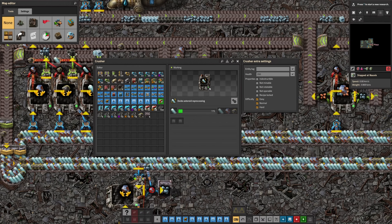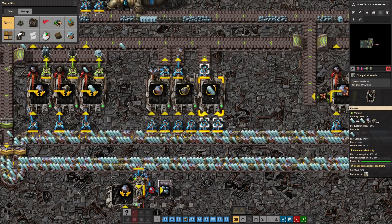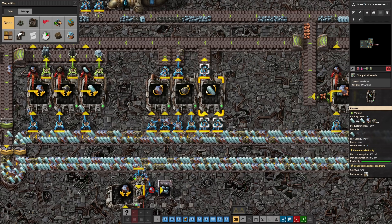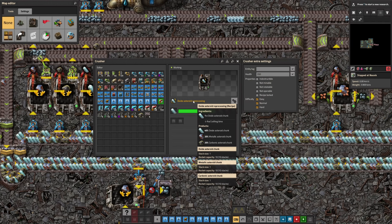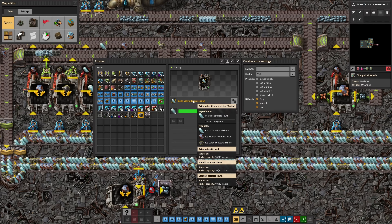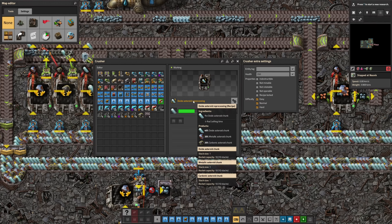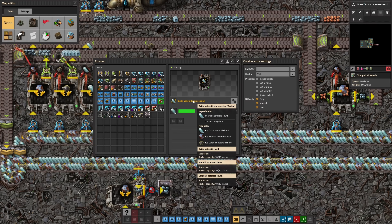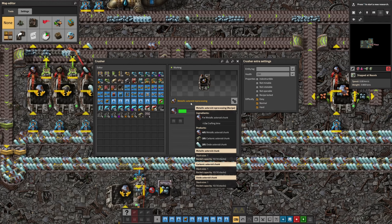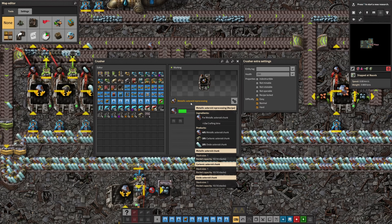After we finish at Vulcanus, we get access to the asteroid rerolling process. The asteroid rerolling process again has three different recipes: one for iron, one for carbon, and one for ice. They all share a similar property — whatever asteroid you put in, you have a 40% chance of getting that exact asteroid back out. On top of that, you also have a 40% chance of getting one of the other two asteroids out. It's all even odds; it doesn't matter which recipe you're looking at, but it does mean they have a good chance of rolling a different asteroid type.